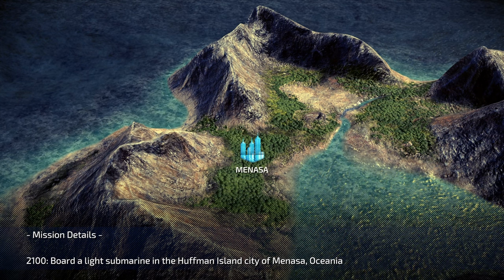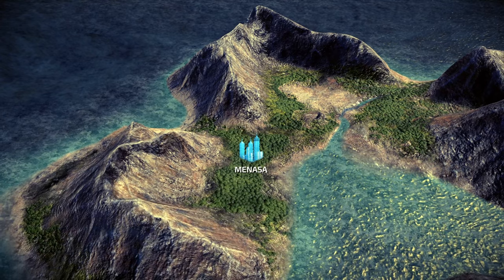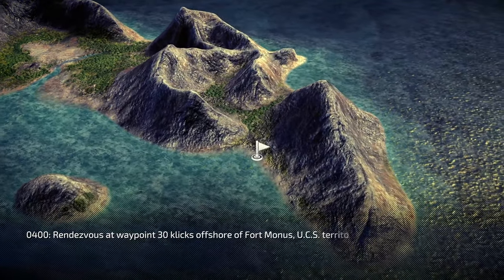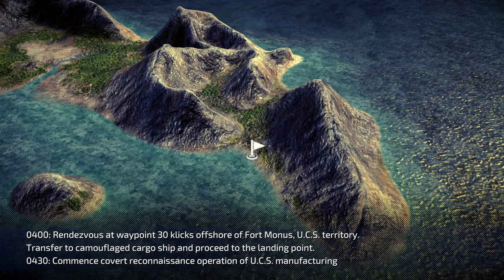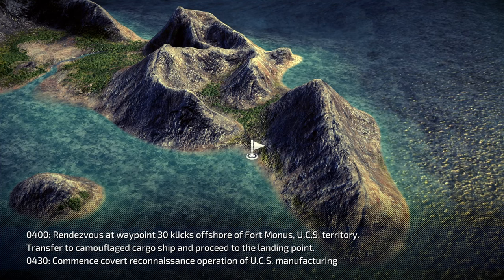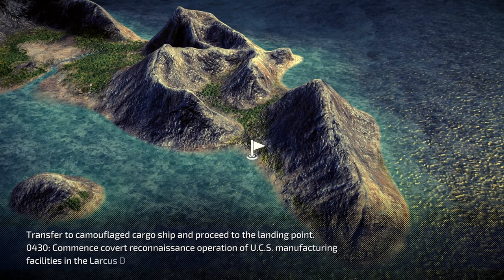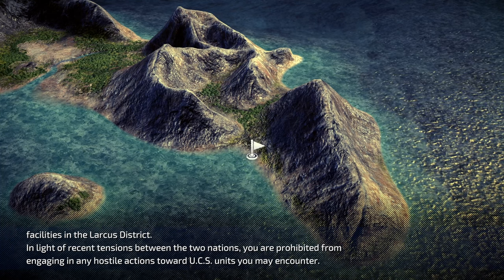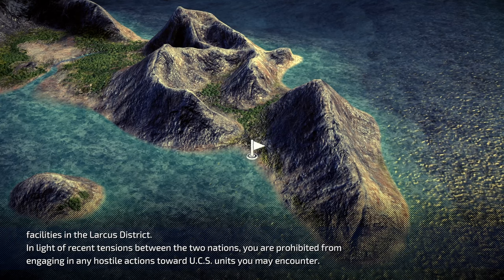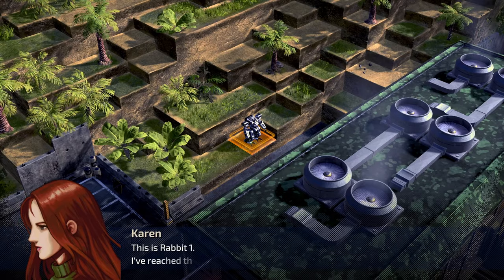Mission details: 2100 hours, board light submarine in the Huffman Island city of Minasa Oceana. 0400, rendezvous at waypoint 30 clicks offshore of Fort Monas, UCS territory. Transfer to camouflage cargo ship and proceed to the landing point. 0430, commence covert reconnaissance operation of UCS manufacturing facilities in the Larkus District. In light of recent tensions, you are prohibited from engaging in any hostile actions towards UCS units you may encounter.